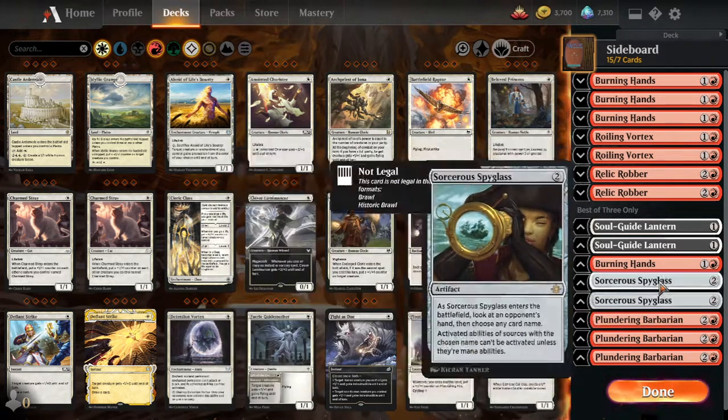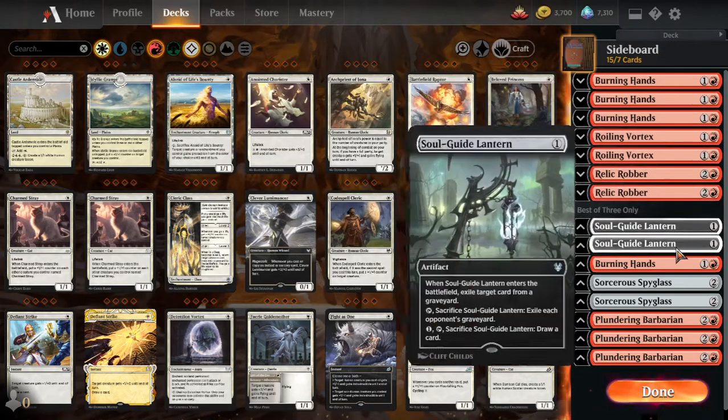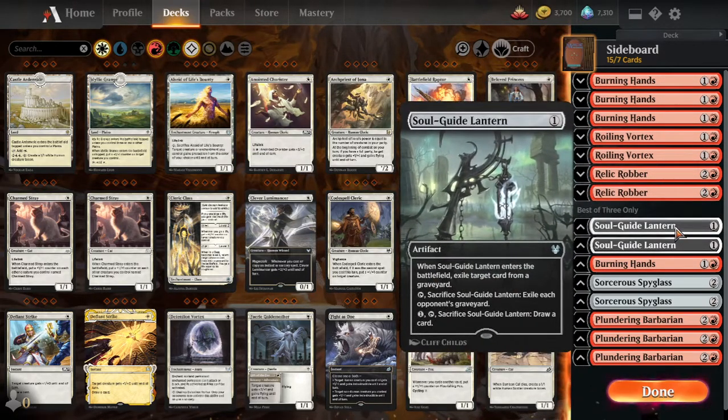We also have Burning Hands against green decks that have big scary creatures, and as extra removal against other decks as well. Soul Guide Lantern is there for graveyard shenanigans.